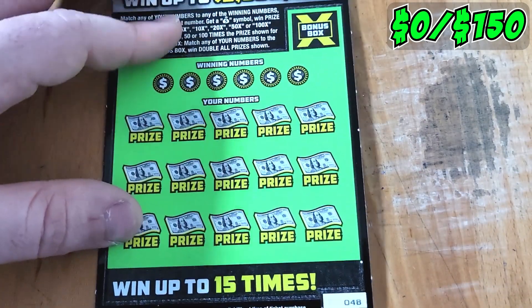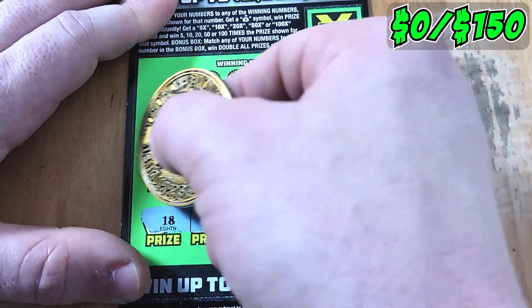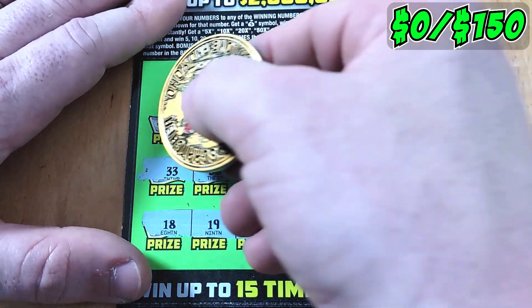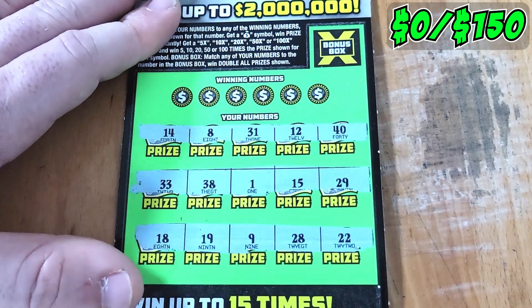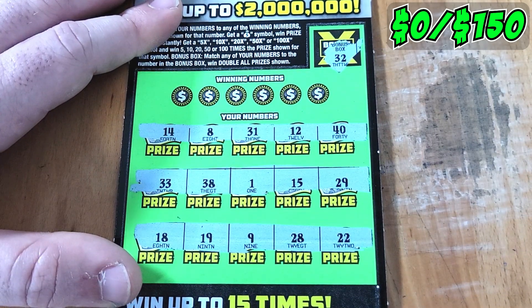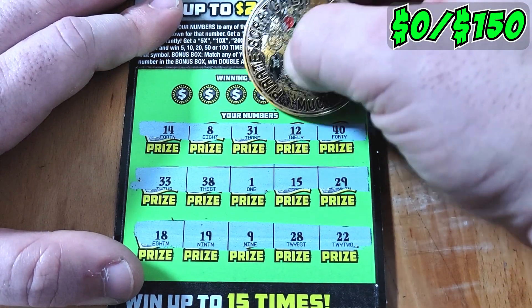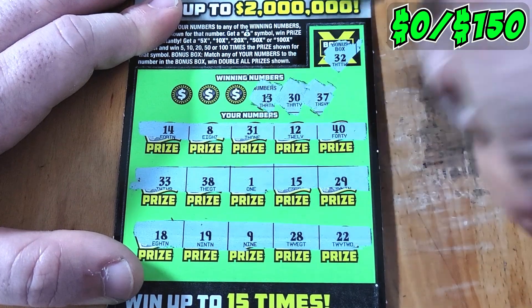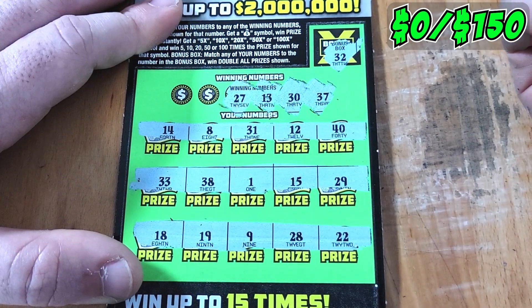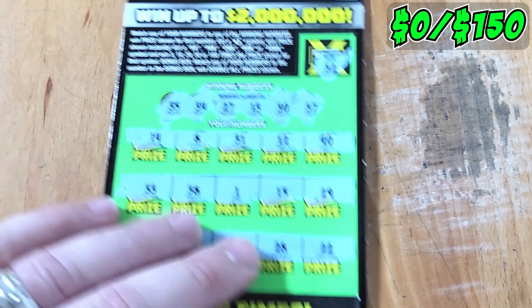After 47 comes 48 — let's hope it's a little different. Nothing on the bottom row, nothing on the second row. One more row to find a multiplier — no luck. Bonus box is 32; we have a 31 and a 33 but not 32. Looking for 37, 30, 13 — they gave us 38, 40, and 31 instead. No 27, no 34, no 35. Ticket 48 is a loser. Into the loser pile.